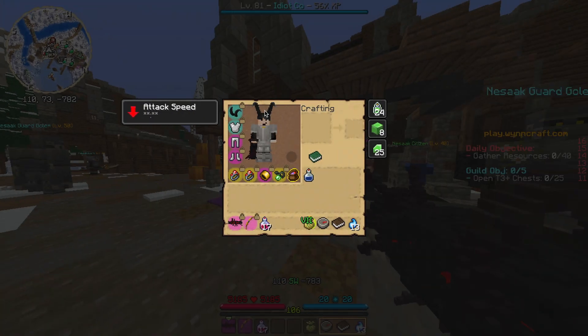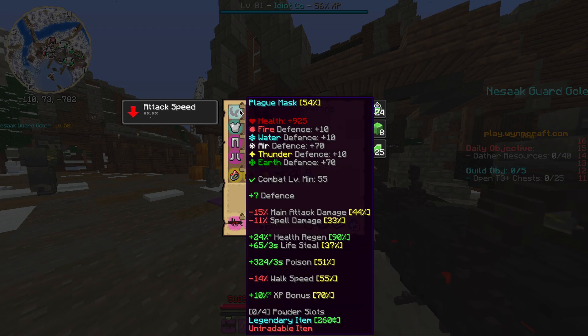As with most build videos, the first thing I'm going to be doing is taking a look at the items I chose to use in this build, why I chose to use them, as well as how to obtain them and any potential alternatives. Now starting with the helmet, we have the Plague Mask. This is going to be used for the skill points, poison damage, and the life steal, and it can be obtained by killing the Plague Doctor in Olix. I don't think there is actually an alternative for this, and it should be pretty easy to obtain given that it is a boss altered item.